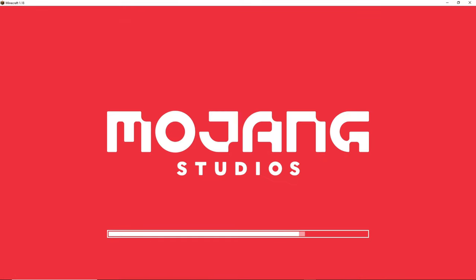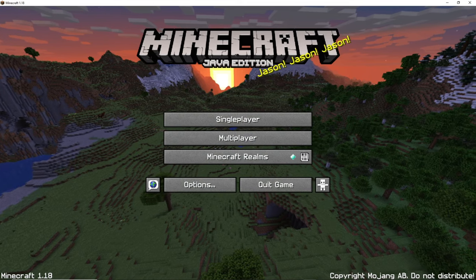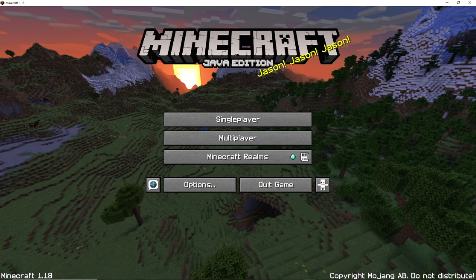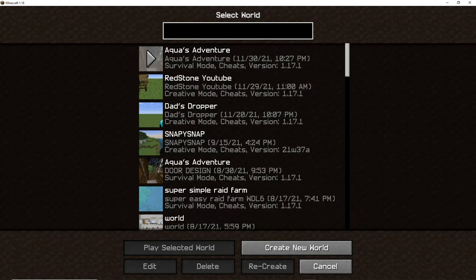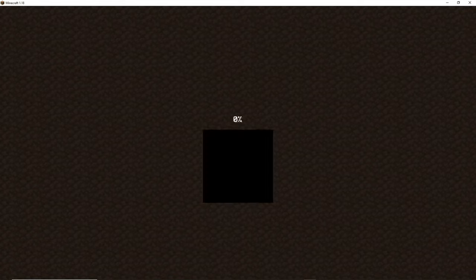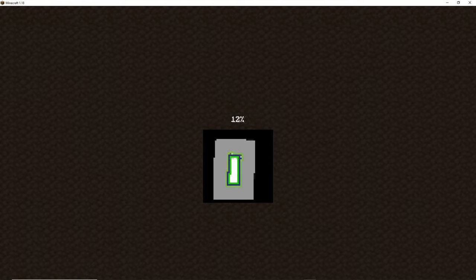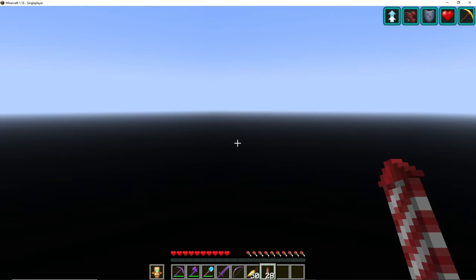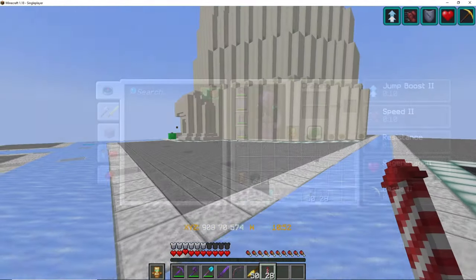I did the same thing with Caves and Cliffs Part 1. I have pretty limited knowledge as far as how things changed because I've been keeping up with the snapshots but I'm pretty clueless about the super in-depth stuff. That's why usually I would look around, explore, and then record - but in this case I thought I might as well record when I go in because this is going to be my first time stepping into my new world.